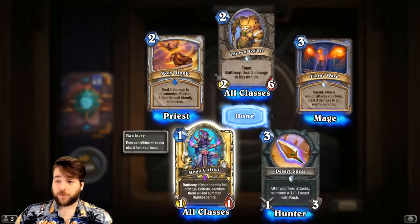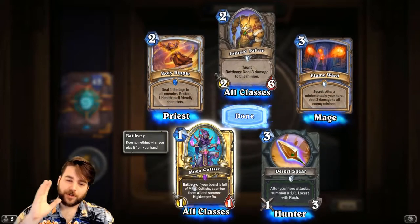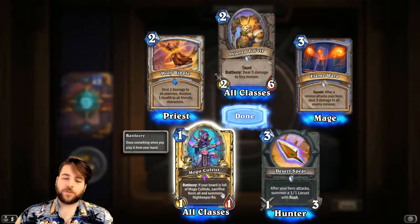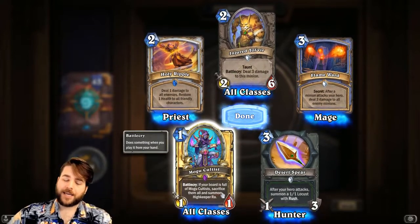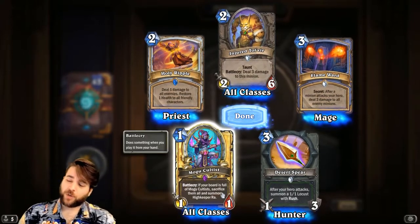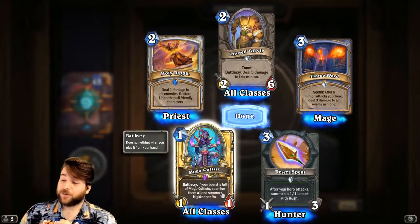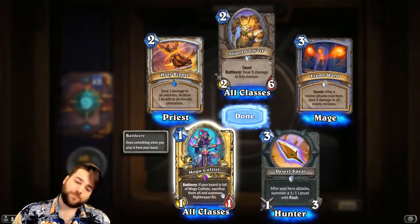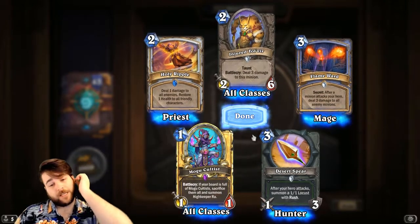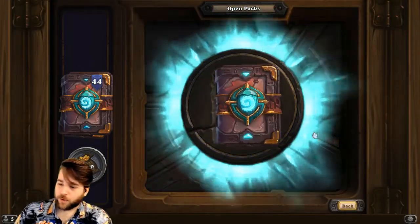Mogu Cultist — a card a lot of people are excited to try some shenanigans with — and this is a golden one! If your board is full of Mogu Cultists, sacrifice them all to summon High Keeper Ra. High Keeper Ra is a 20/20 that at the end of the turn deals 20 damage to all enemies including your opponent's hero — kills them on the spot. But getting there is the real question. I'm excited to see all the shenanigans people pull off with the Mogu Cultists.